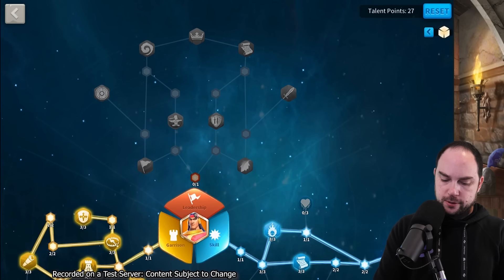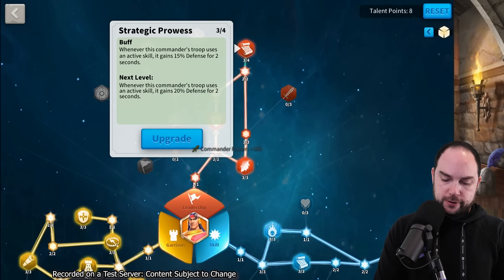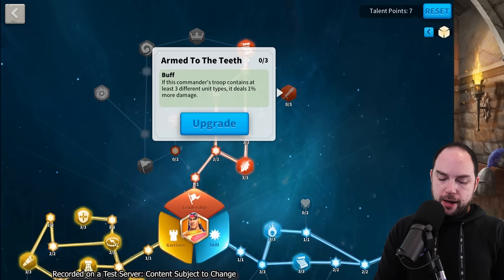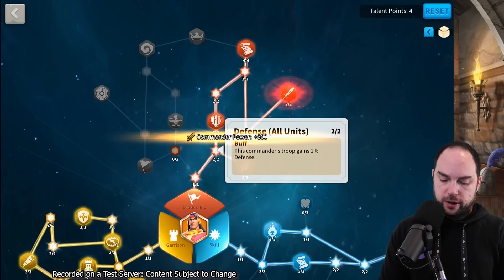Get some extra rage - seems decent. Strategic prowess. Three different troop types, we're cooking with that. And I probably skipped the left side of the tree - probably the game plan honestly, because they're going to swarm my city.